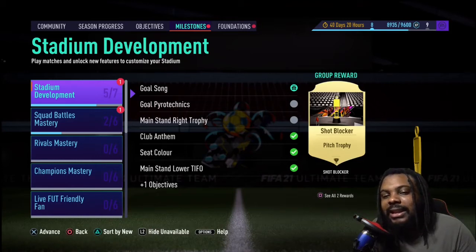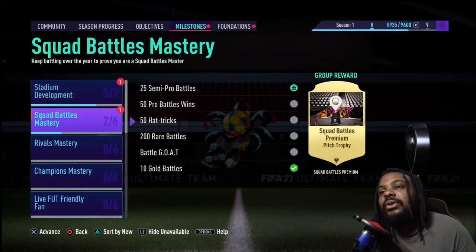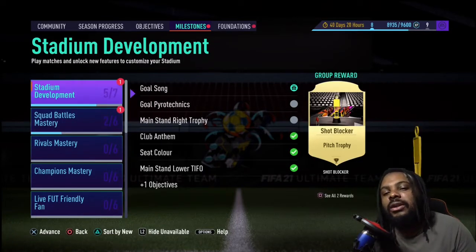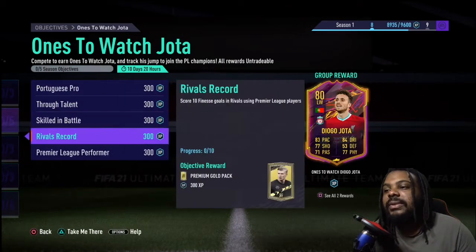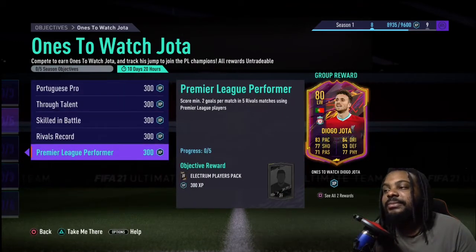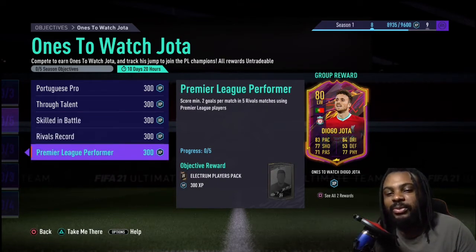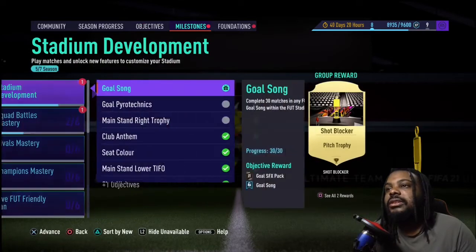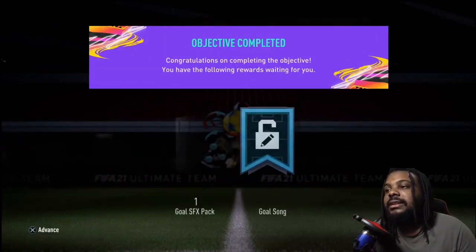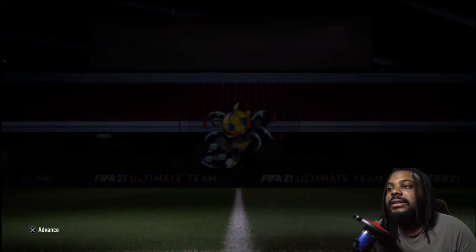Welcome back to another episode of the Poor Man Road to Glory. In this episode, we're going to complete some more objectives - specifically the rivals portion of the Diego Jota card. This card is looking nice, so we're just going to complete the rivals section. The squad battles portion I do offline, playing against the CPU, which is boring, but objectives are very important at this stage of the game.